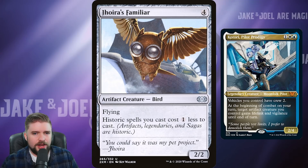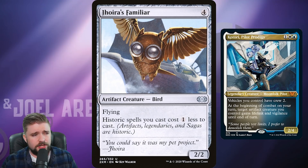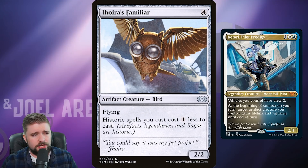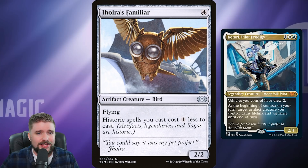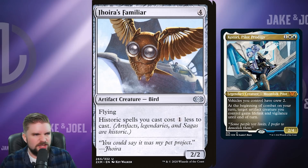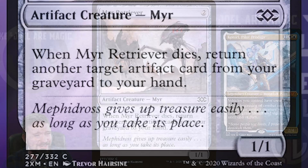Let's take a look at the budget inclusions. We're going to have a lot of Artifacts in this deck, so I want to run Joyerous Familiar. Joyerous Familiar says historic spells you cast cost one less — that's Artifacts, Legendaries, and Sagas. Literally any Artifact we play is going to be reduced by one. Bringing five and six mana spells down to four and five can make a huge difference. Under a dollar for this uncommon.